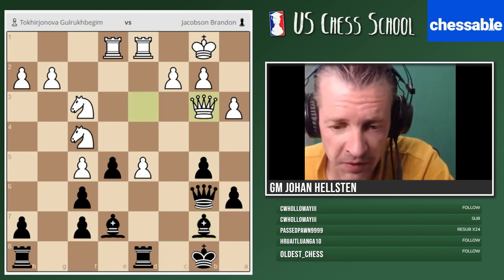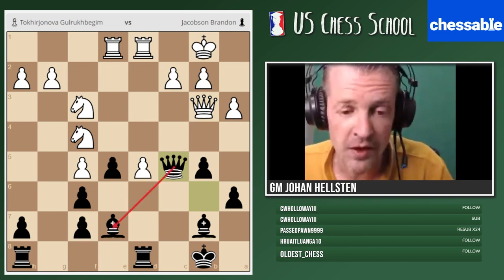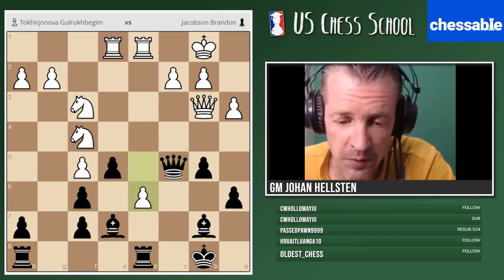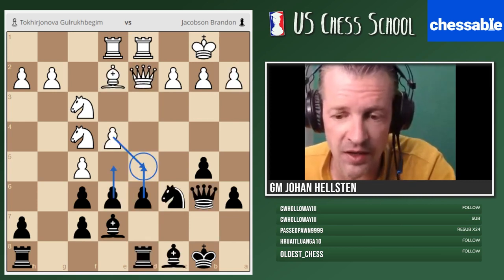The queen is protecting the bishop, so e-takes-f4 is definitely a threat. White gave up the pawn and black took back with a big advantage. Please remember this nice trick: d5, e-takes-e5, and e5.